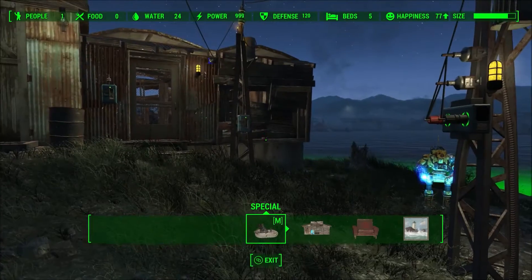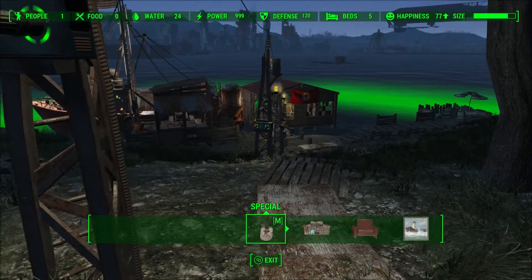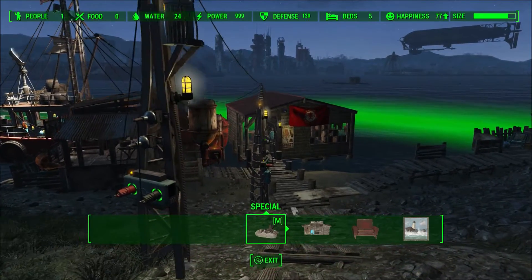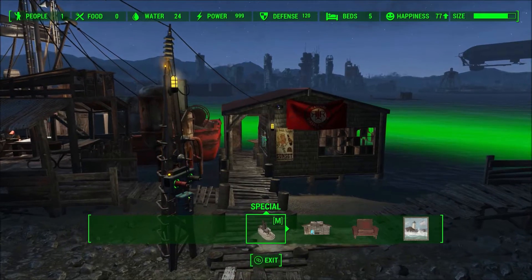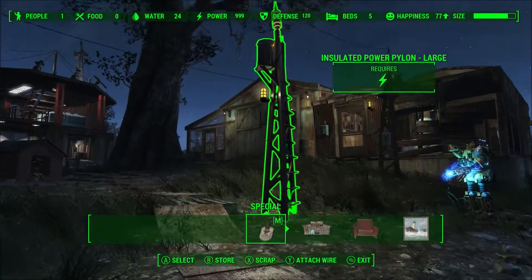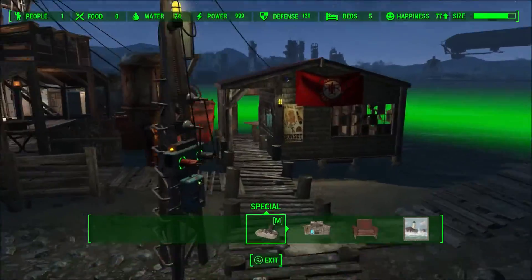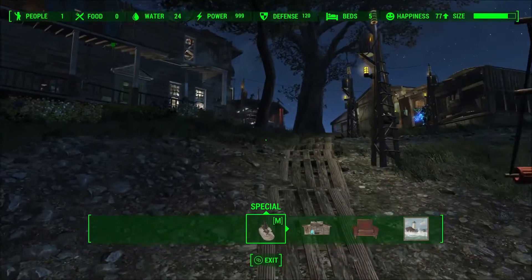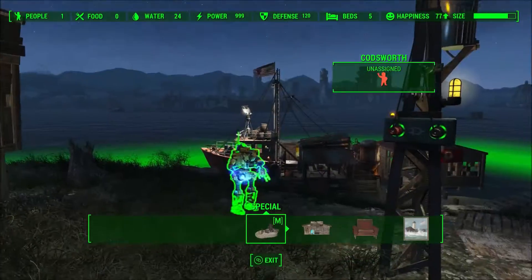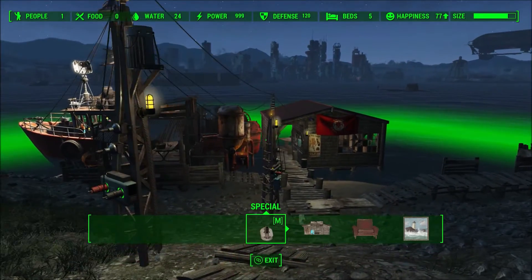Now that we're in build mode, I can show you what those logic gates are for. If you've been paying attention to my videos, you know I like to have all my lights turn on only at night, automatically. I don't like lights on in the daytime, and it's annoying to run around hitting switches after nightfall. I also like a manual override and the ability to isolate different parts of the settlement.